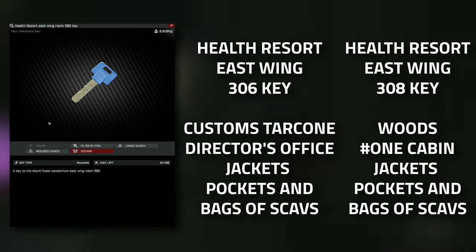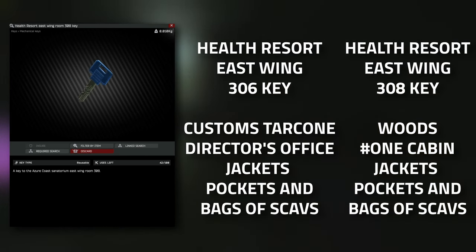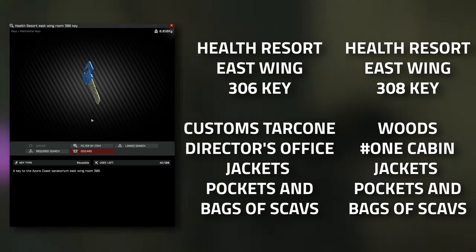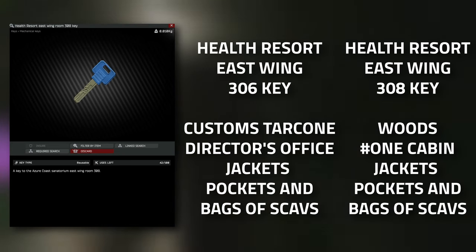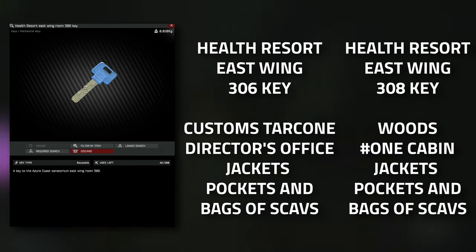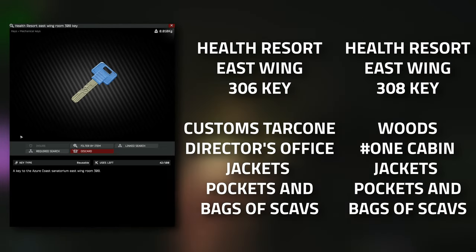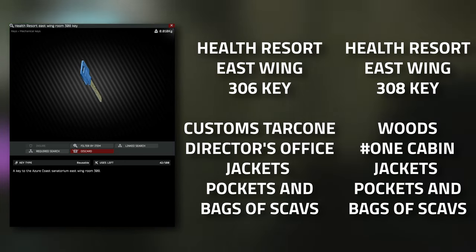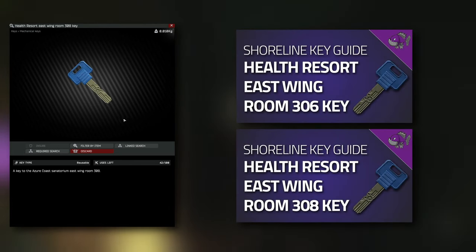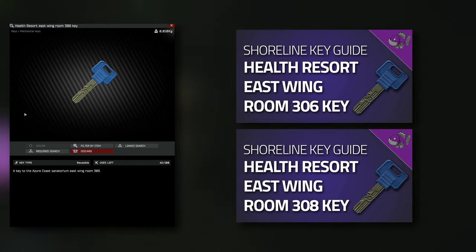For the other keys, you're going to need either the East Wing Room 306 or the East Wing Room 308 key. Both of these keys spawn in jackets as well as the pockets and bags of scavs. You don't need both - just one of them. The 306 key spawns in the Tarkov director's office on Customs, and the 308 key spawns in Woods in cabin number one, on the end table between the two beds.